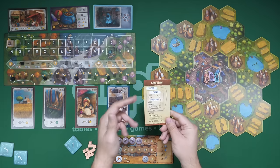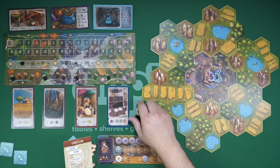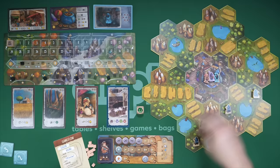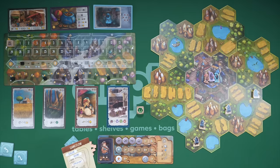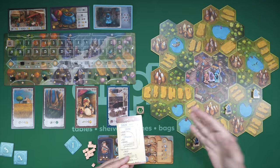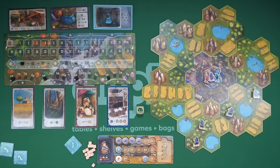Each of those rounds goes as follows — you have a player aid right here. The round begins with a haunt phase in which the player in last place rolls this die and adds four specters to lands of that type — in this case, forests. They can put them anywhere they want as long as there isn't already a specter or a building there. If they run out, they start going into the city spaces, and when those are all filled up the players all lose. Then we go to the yield step in which all the buildings players have yield a resource of that type, as long as they are not next to one of these specters.